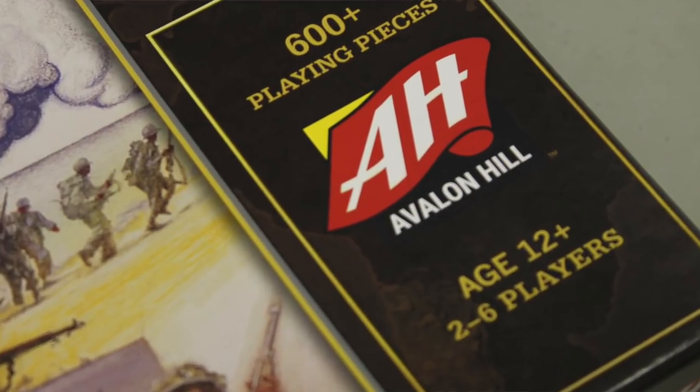Axis and Allies Anniversary Edition from Avalon Hill is a two-to-six player version of Axis and Allies that originally came out around 2008-2009 and is just being reprinted now because of popular demand. I'm going to give you a basic rules overview, some of the ideas of what's different from this as opposed to other editions, and then I will give you my thoughts.